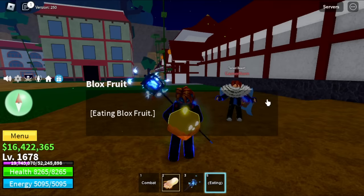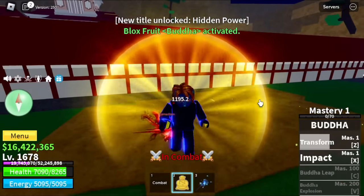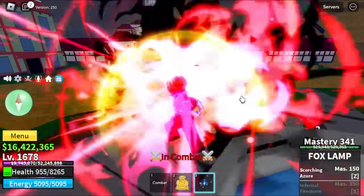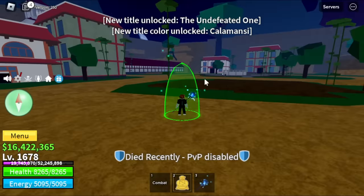If you notice, I have all the title, the hack key, plus the mask, the accessories from this kitsune update. We get a title — Undefeated One and calamansi color.